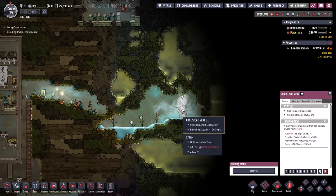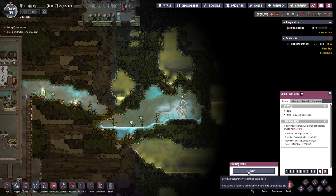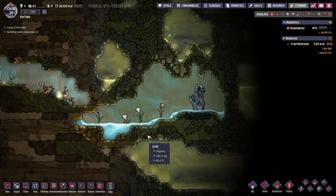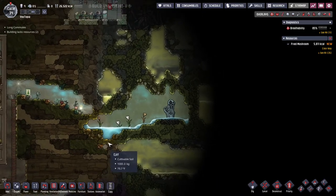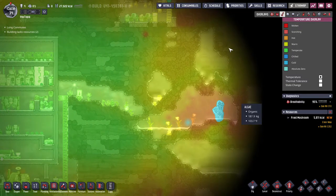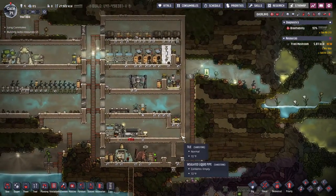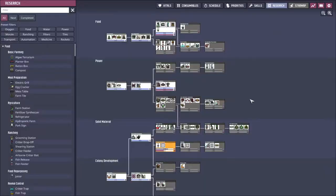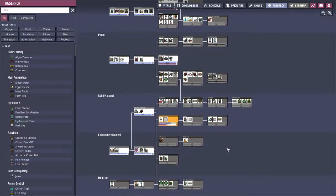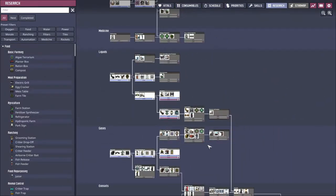So we have a cool steam vent over here. Eventually we can have someone come over and scan it, and that'll tell us things like when it's active, how long in between cycles, and all of that. So we do have a good source of water, though it's going to be quite warm. This stuff's not too bad, but it's going to start heating up this whole area soon. We'll want to start converting to insulated tiles, which I don't believe we've researched yet — so that's going to be on the list soon.